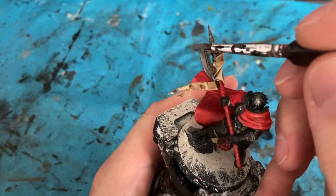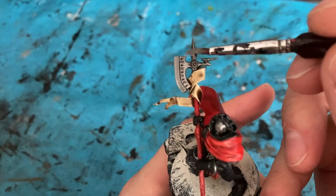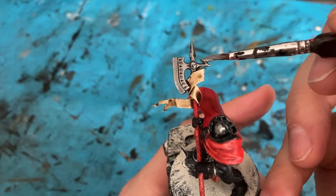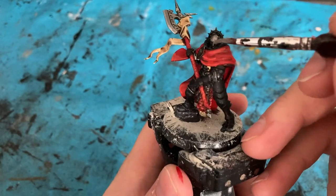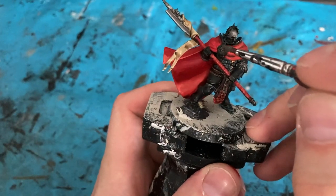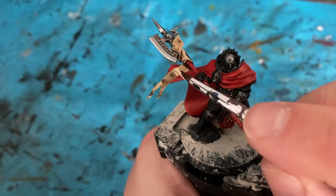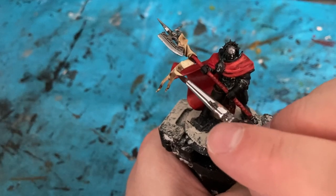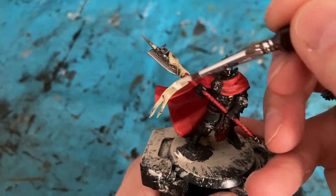Next color is a chainmail or bright silver. With the bright silver I'm going to edge highlight the blade using the side of the brush along the edge, and pick out parts of the halberd. On the face I'm going to do the side edges to make it stand out. I'm then coming back in with Ushabti Bone to pick out the flatter areas of the cloth, and use Wraithbone to edge highlight — doing the edge of the cloth and the creases.